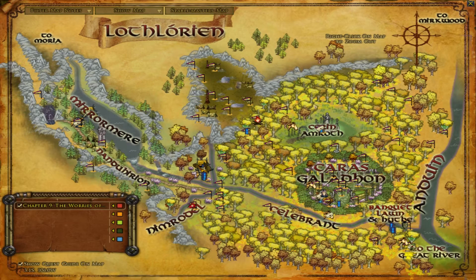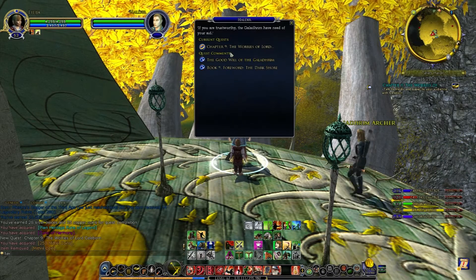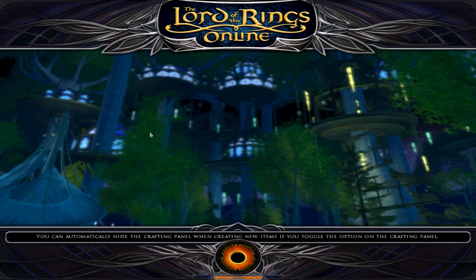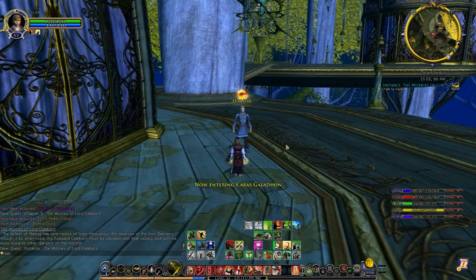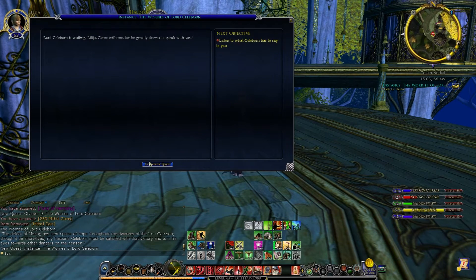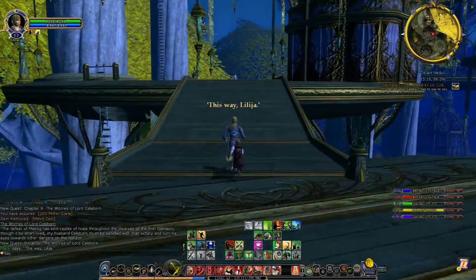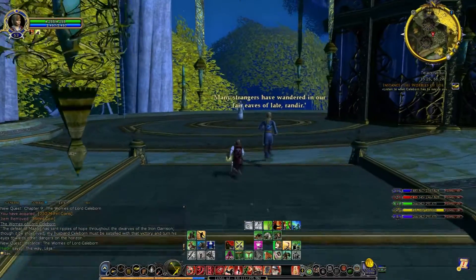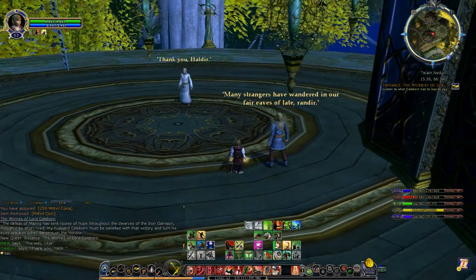We're back at Haldir in Lothlorien — he's in his little flat just where it says Nimrodil down here; we're on the eve of Nimrodil inside Talon Haldir. We'll enter a little instance to go meet Celeborn. 'The defeat of Mazok has sent ripples of hope throughout the dwarves of the Iron Garrison, though it be short lived. My husband Celeborn must be satisfied with that victory and turn his eyes towards other dangers on the horizon.' We're going to run up to the tree where we met Emberthor.